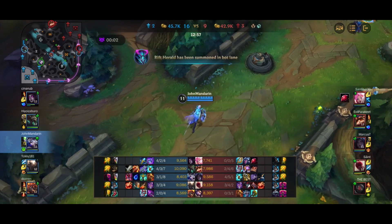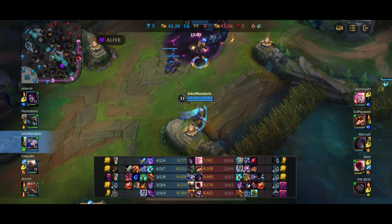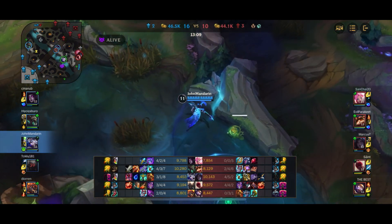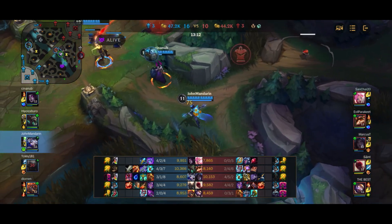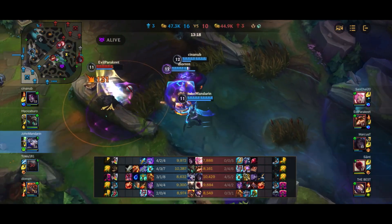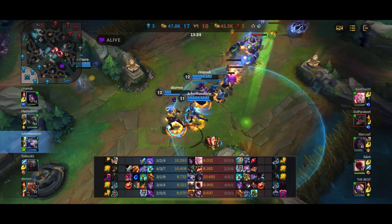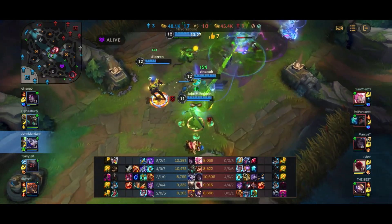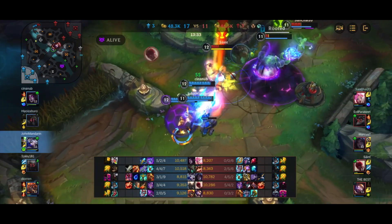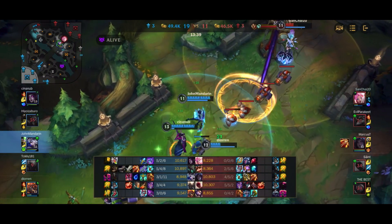Now you can see how much more utility Ash gives with the Imperial Mandate movement speed. Ash support with Imperial Mandate is really underrated in terms of how much extra movement speed she gives her team — whether chasing people down or kiting away from the enemy. I slowed Teemo, Imperial Mandate procs and gives Brand and Morgana movement speed to run toward Teemo and just kill him. I'm using my W to apply Imperial Mandate and apply Serpent's Fang, making sure not too much shielding is going through.